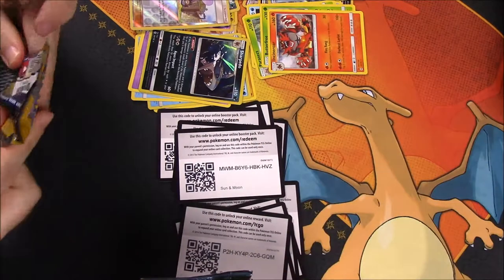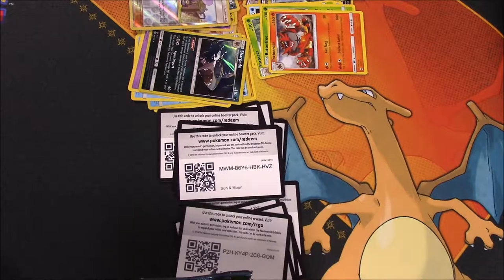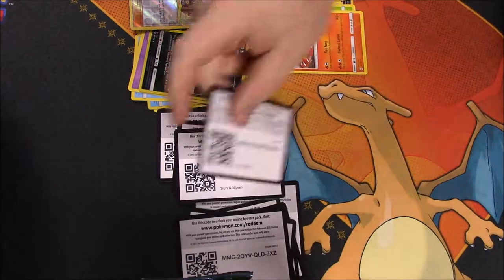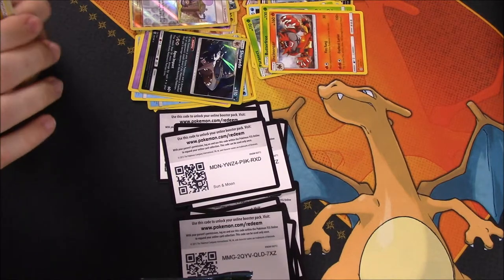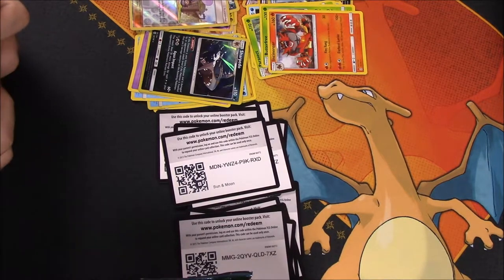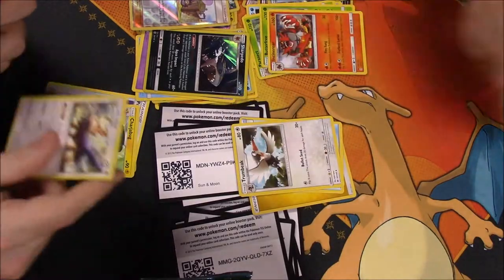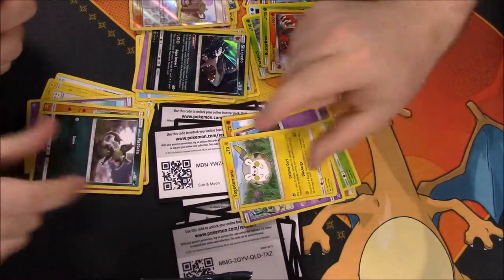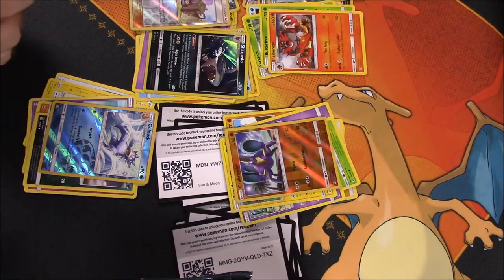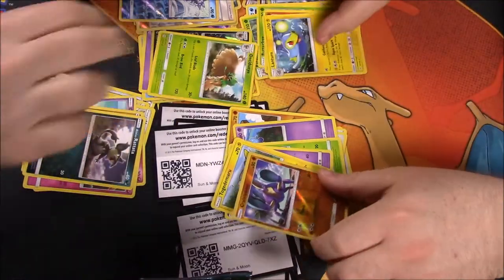Next pack — there's the code. We got Electric Energy — we both got the same energies again. Beedrill, Chargabug, Heracross, Drowzee, Cutiefly, Makuhita, Snubbull, Alolan Rattata. Then I got a Psyduck and a Decidueye. It's pretty much the same.